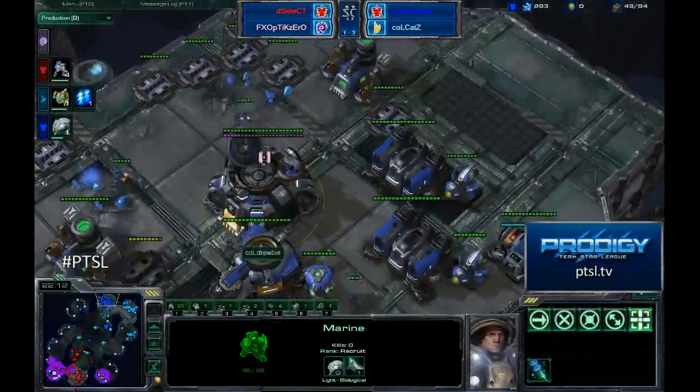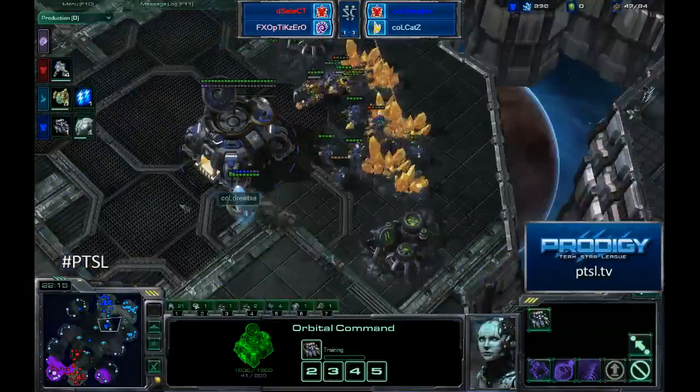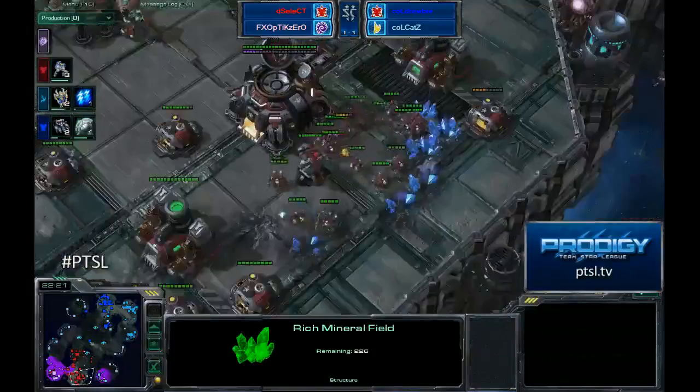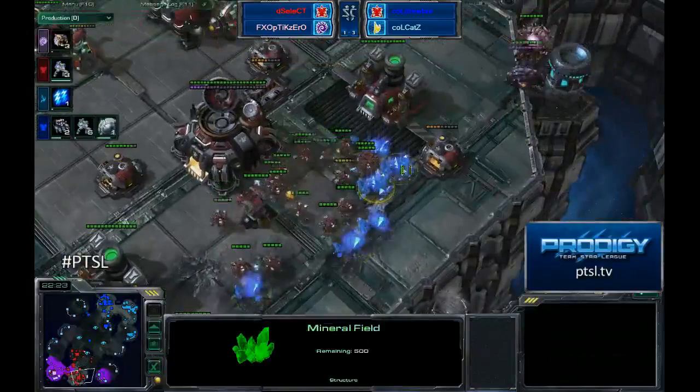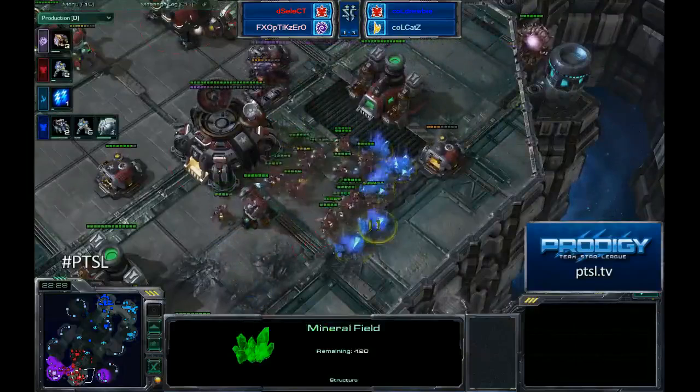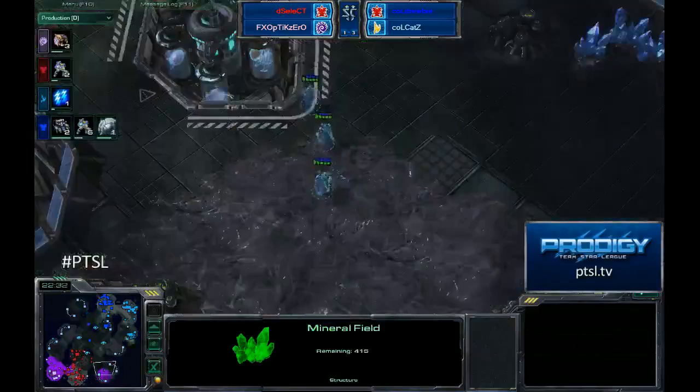Druby matching him and getting plus-one armor upgrade as well. Druby completely mining off of that gold where Select has mined his out, which means he has basically no mining whatsoever — only six mineral patches, now five mineral patches remaining in his main. That's not going to be all that effective.